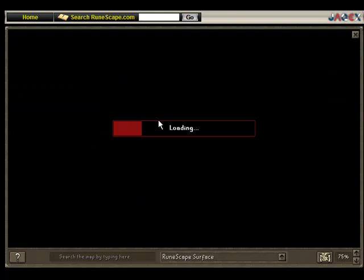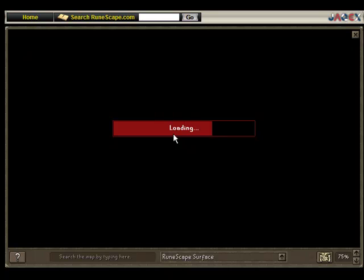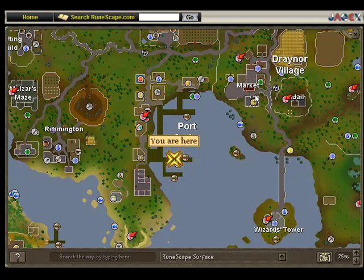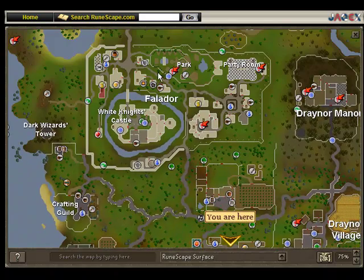I'm going to start off by showing you how to get there. It's located in Port Sarim, which is right next to Draenor Village. So you could just do a glory telly right here, run northwest and down into Port Sarim. Or you could teleport from Falador and walk all the way down.